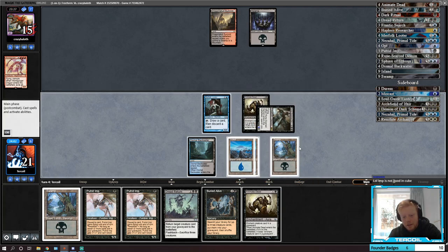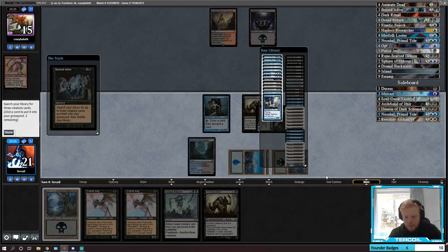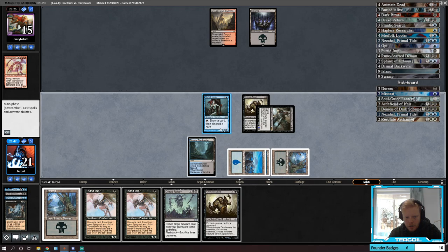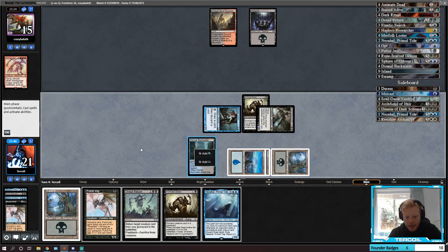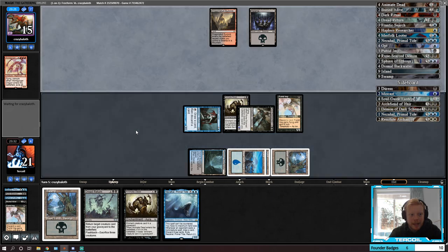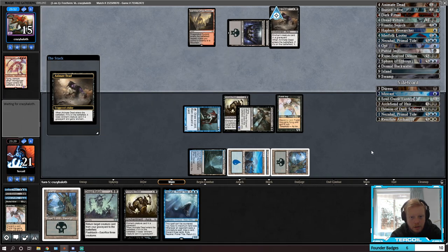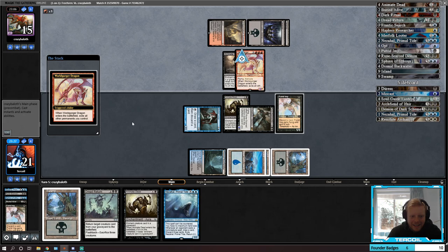Imp is great in Cube — look, Imp lets you Shallow Grave and Dread Return. They're missing land drops which is unfortunate for them. We'll use one of each. We could hit Dark Ritual — get rid of it. I don't expect they could win next turn, but maybe they intentionally just went to discard. No Piranha Marsh means we're not just dead. Do they have a Fireball — are they just doing it this way?